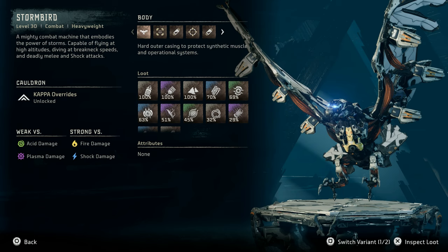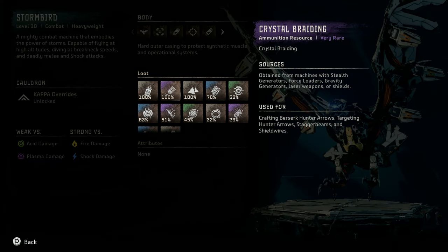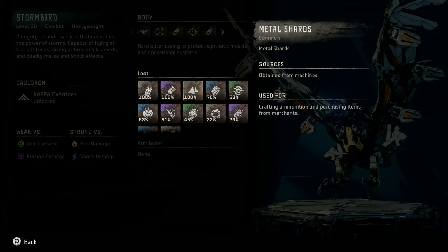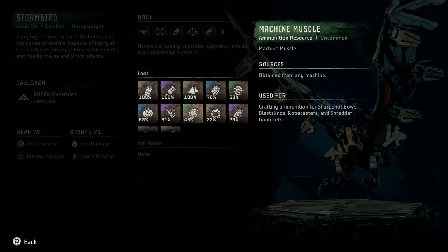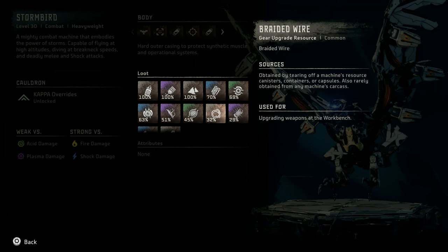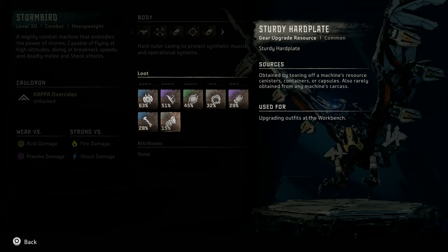The Stormbird is weak versus acid and plasma damage, and strong versus fire and shock damage. Notable loot includes Sparker, Crystal Braiding, Metal Shards, Large Machine Core, Stormbird Circulator, Stormbird Primary Nerve, Volatile Sludge, Machine Muscle, Braided Wire, Luminous Brainstem, Metal Bone, and Sturdy Hard Plate.